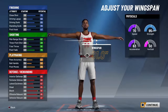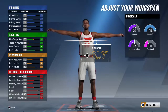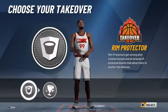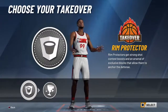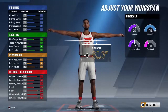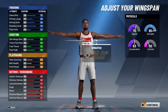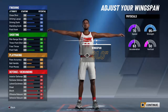My perimeter defense is a 68 — could be better, but I care more about the paint. My arms are long enough to contest outside shots anyway, that's why I have a 91 wingspan. Steal is 65. My block is a 90 — that has to be at least 90. Offensive board is 87. Lateral quickness is very important, you must have it — that's a must.